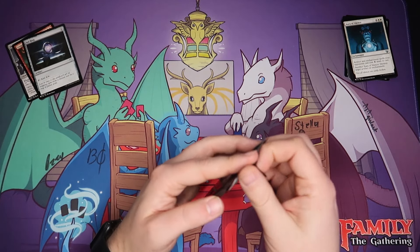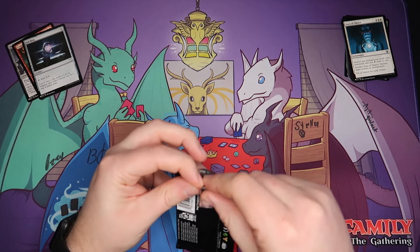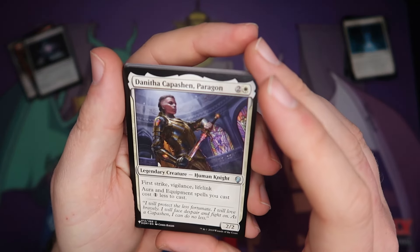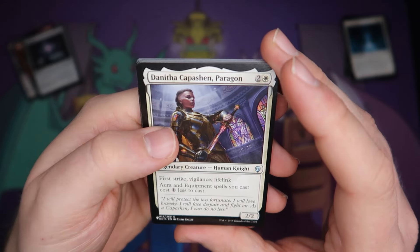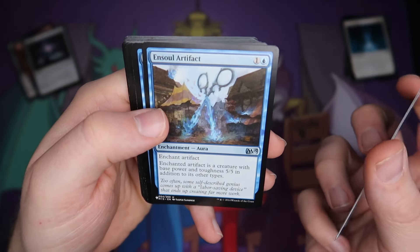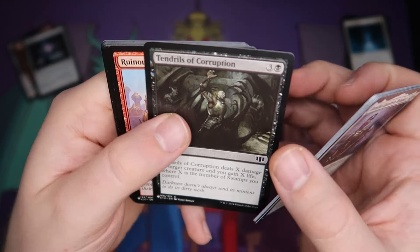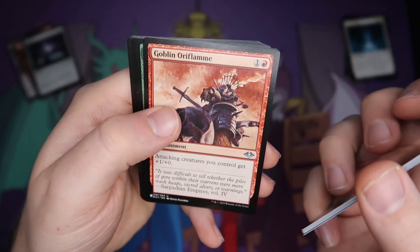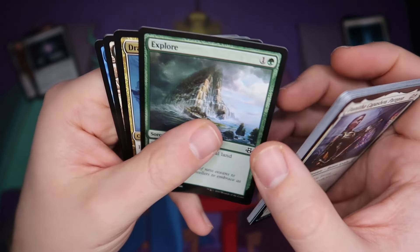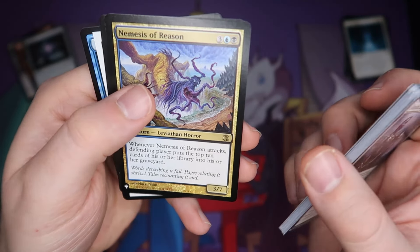I definitely do not like to play against Eldrazi, but can't argue that they are strong creatures. Pack number two — we start off with a Danitha Capetian Paragon, Jeru's Renunciation, Soul Artifact, Memory Lapse, Vraska's Finisher, Tendrils of Corruption, Ruinous Gremlin, Goblin Oriflame, a Sagu Archer, Explore, Drana's Emissary, a Bojuka Bog, and Nemesis of Reason.